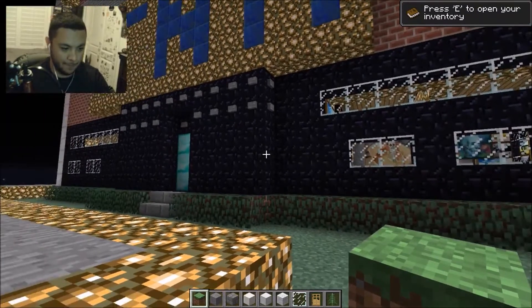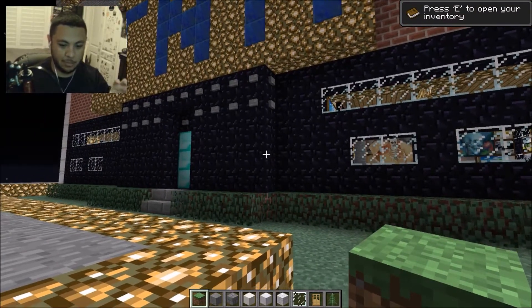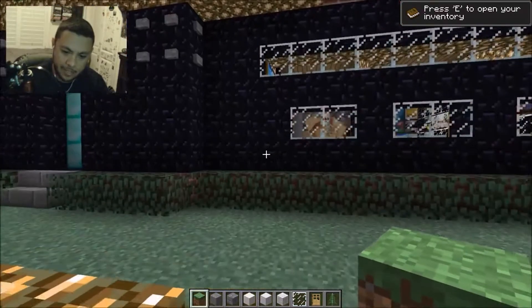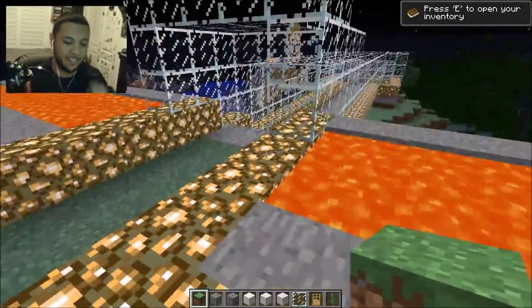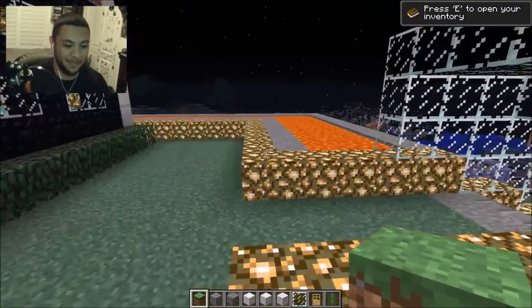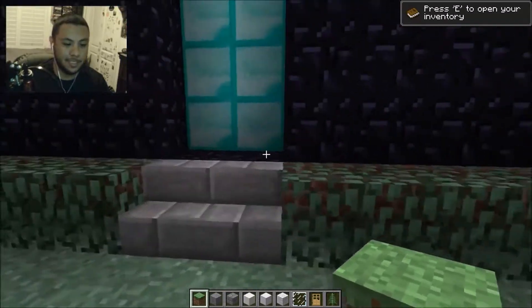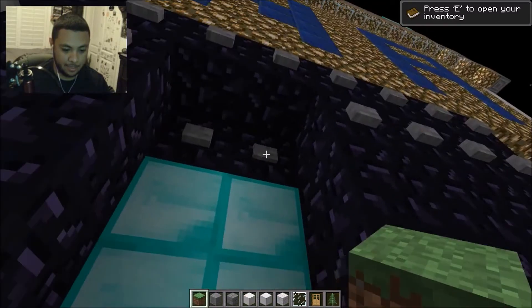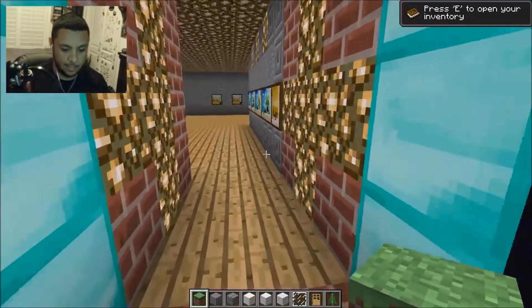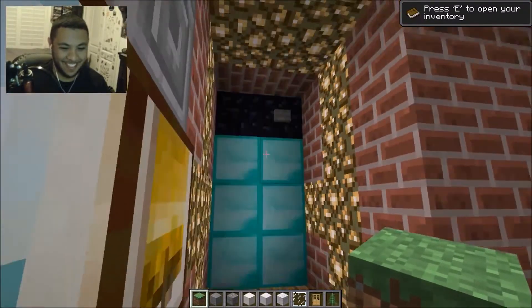I remember I did the first layer of obsidian — that's so creepers won't make it explode. I even outlined it with lava so no one could pop in here. Everything burned so many times getting the lava in place. I even made a double layer. There's a switch — oh my gosh, there we go! I forgot about that — that was dope.